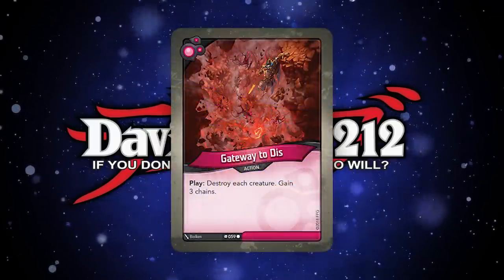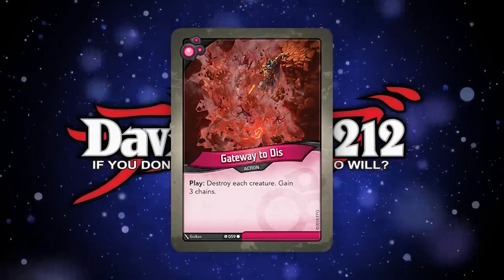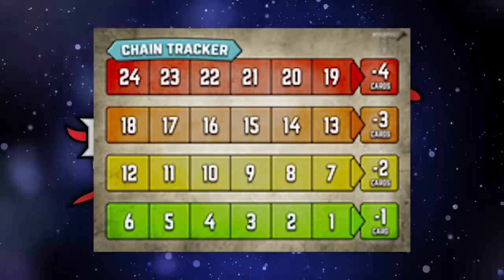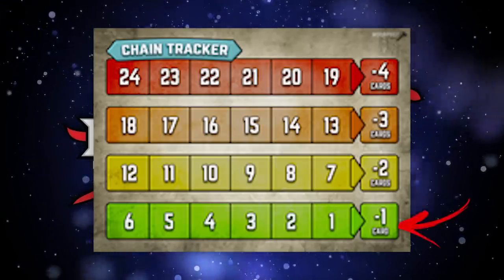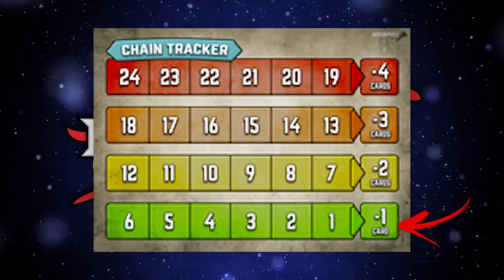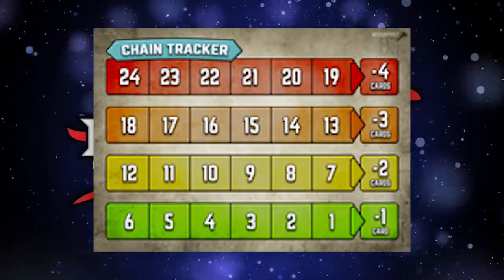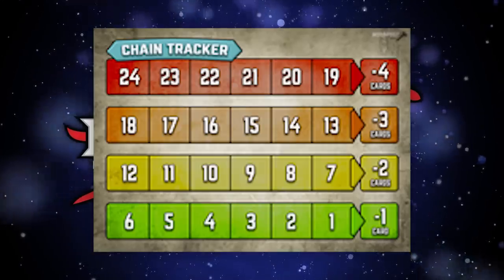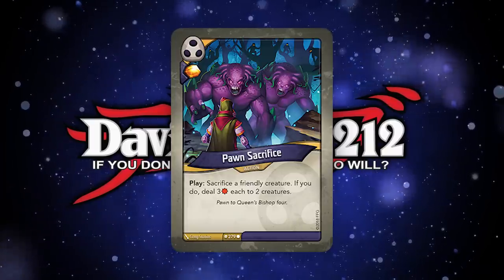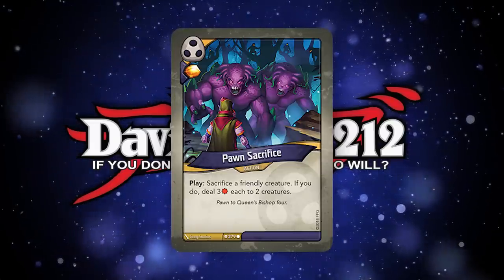Some cards will bestow chains to your deck if you use their ability, something like Gateway to Dis. Chains here are not like chains in Yu-Gi-Oh! — they are more like fetters. If you have accrued chains 1 through 6, during your Draw Cards phase you draw one card fewer, and when you enter your Draw Cards phase you shed one chain. So if you have three chains, for the next three draw phases you draw one less card. This is the game's way of auto-balancing crazy effects by making you take less card advantage during your draw phase. If you're a veteran Yu-Gi-Oh! player, you'll know sacrifice means sending a card to the graveyard to pay a cost — in Keyforge it's exactly the same, and any card that is sacrificed is considered destroyed.